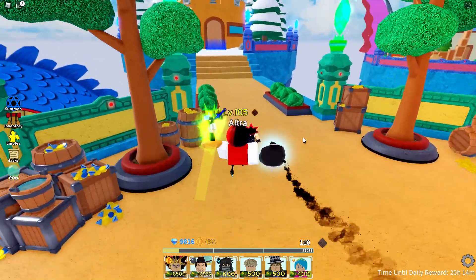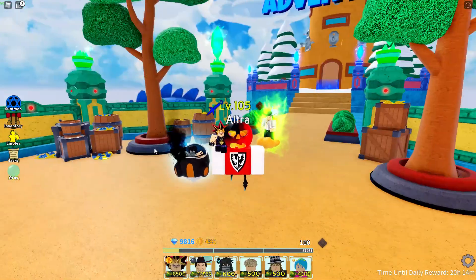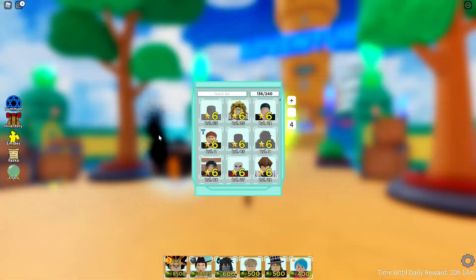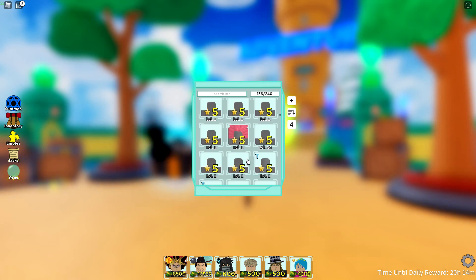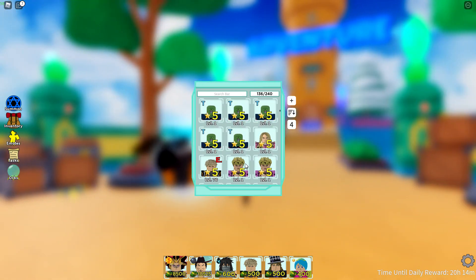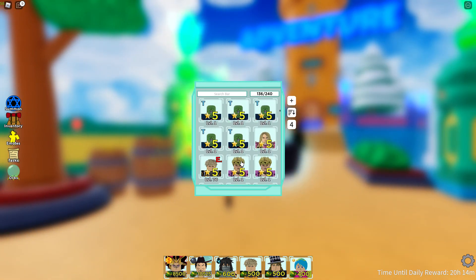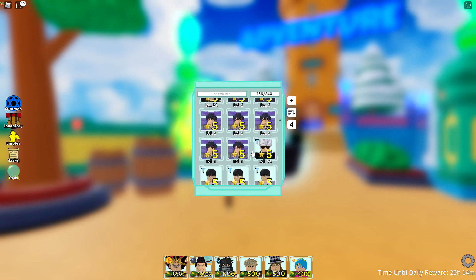Hello everyone, welcome back to another All-Star video. Today we're taking a look at a new unit that I'm going to be crafting in about five seconds — it is Sasuke. Sasuke 6-star has been meta for a very long time because he does a ton of damage and can attack airs super quickly.